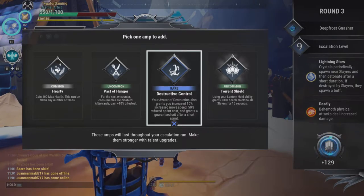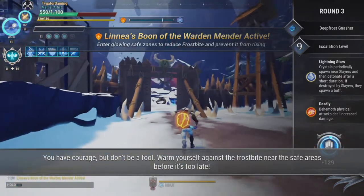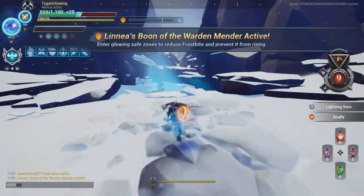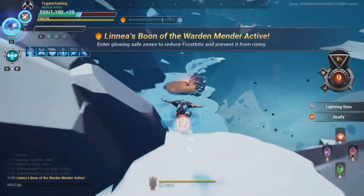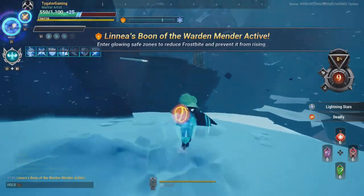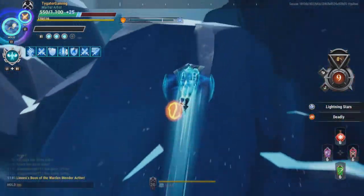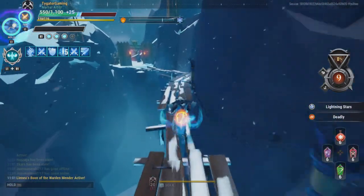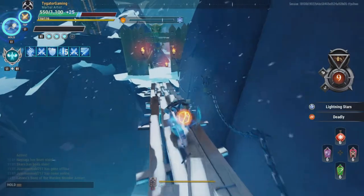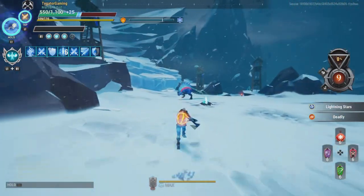Avatar of Destruction also gives 10% increased move speed, reduces sprint costs, and guarantees a crit after a short sprint. You want to use this with the crit chance build because it'll help you quite a lot. There are also different amps for this — I think there are about three — including 75% increased crit damage. Think of it like a scuffed Avatar of Control and you'll be grand.